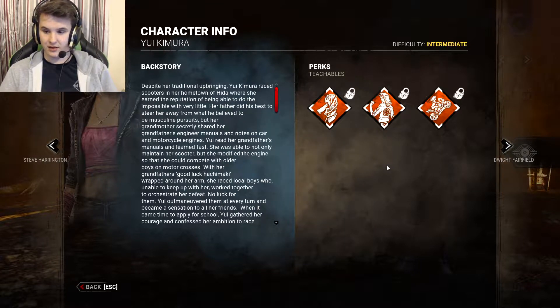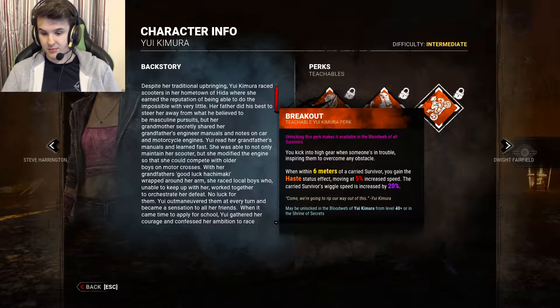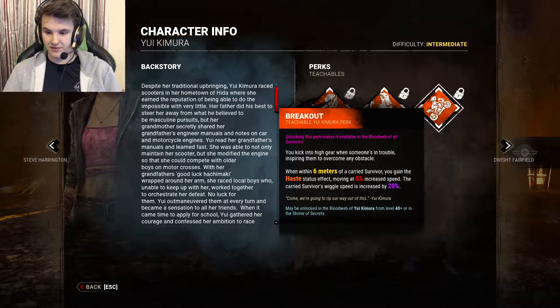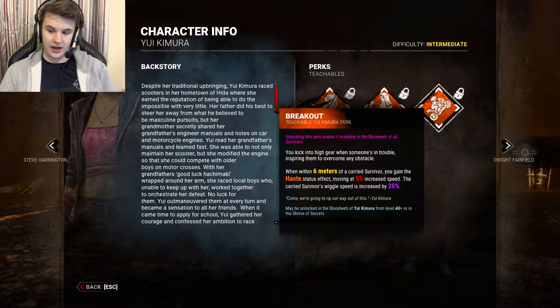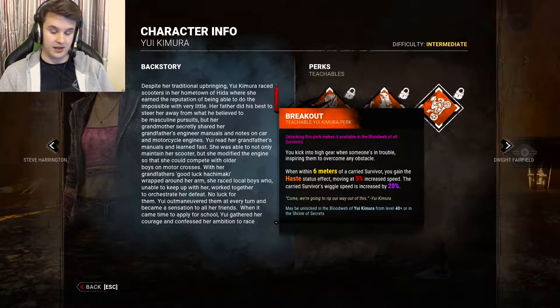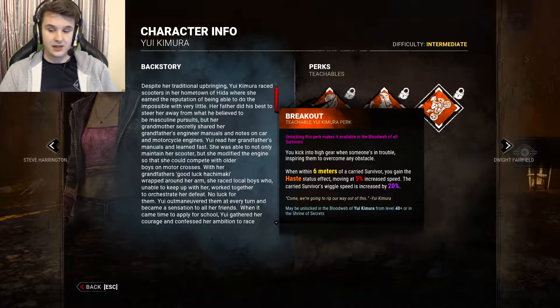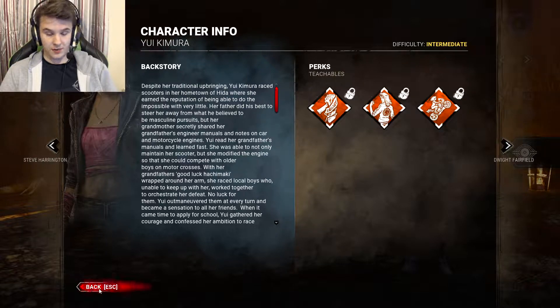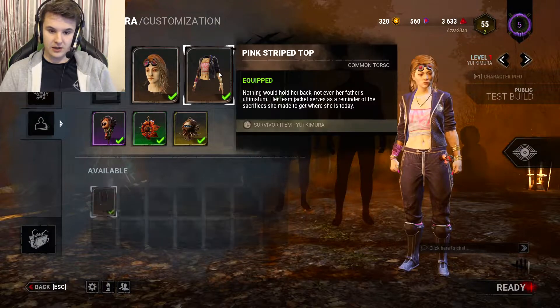I expect to see Any Means Necessary quite often. Her last perk is Breakout: when within six meters of a carried survivor you gain the haste status effect, moving at five percent increased speed, and the carried survivor's wiggle speed is increased by twenty percent. I can see this being good with Boil Over — if your group of survivor friends all have Breakout and Boil Over, you're taking hits near the carried survivor, they're wiggling quicker, Boil Over kicks in. That combo could be very strong.